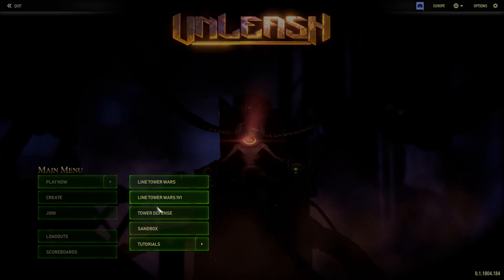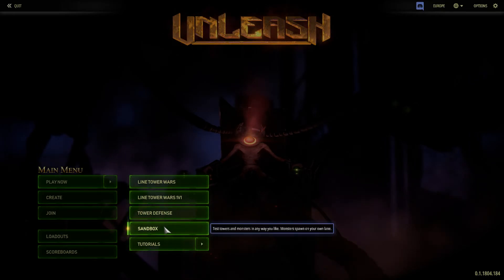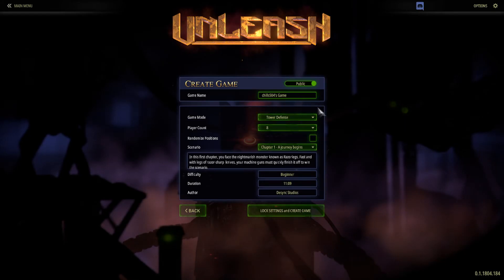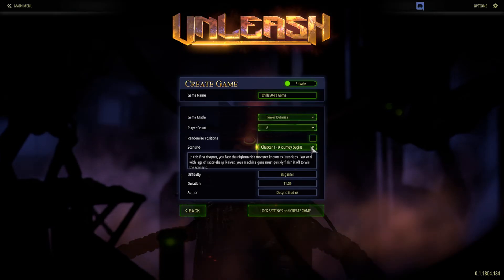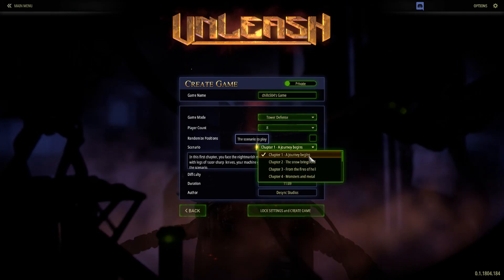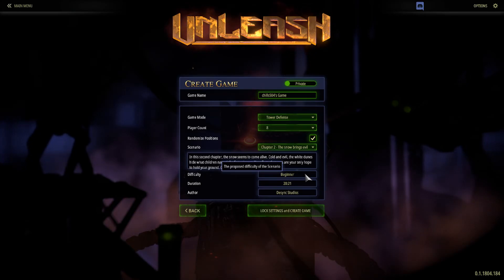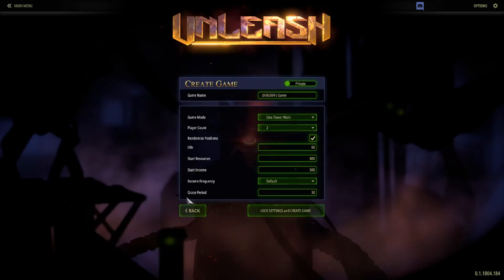It's the same as Lion Tower Wars, but you go against one opponent in a tower defense mode where you defend against waves of monsters. There's also a sandbox to test towers and monsters any way you like. I see there are chapters — I wonder what those are for, and I guess there's no AI option.